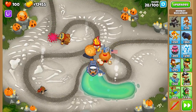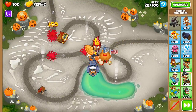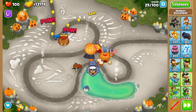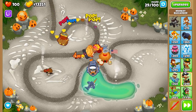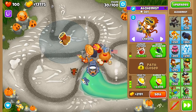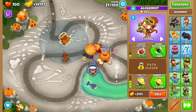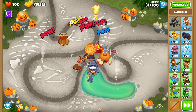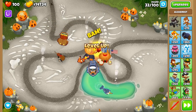We'll end with the bottom path, which is the most fun path of the Alchemist. Lead to Gold is the third upgrade, allowing the Alchemist to one-shot lead balloons while awarding 50 extra dollars for every lead it pops. You should place this tower near the start of the track so it doesn't have to compete with anyone else for popping leads. This won't pay itself off until round 59 in a normal run, but it's a good upgrade for Poplust and Alternate Bloon Rounds as leads are more prevalent there.